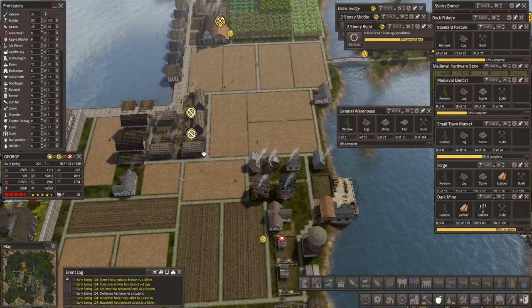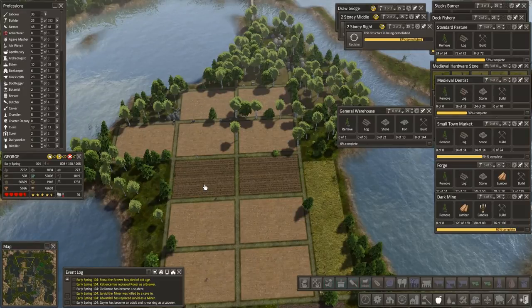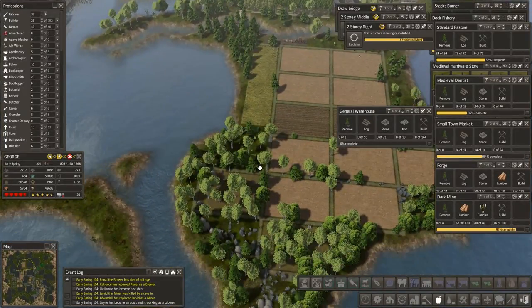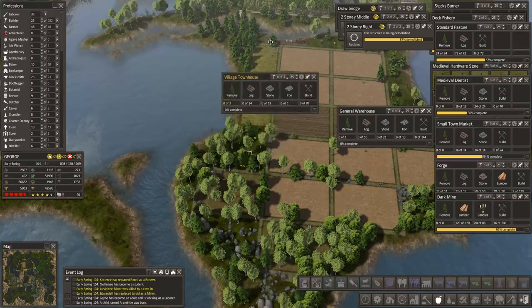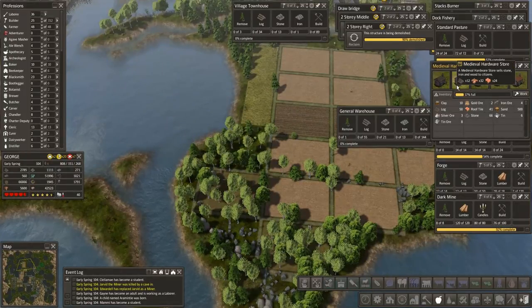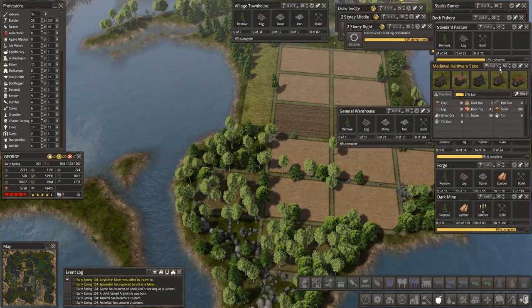Everyone can start planting and we need to get some houses out here — this is still not going to run efficiently yet. Let's put three houses right here and one up here. What popped over here is the Medieval Hardware Store, which just changes the roof color, so I'm not going to worry about that right now. We'll take it down to three and add three people.